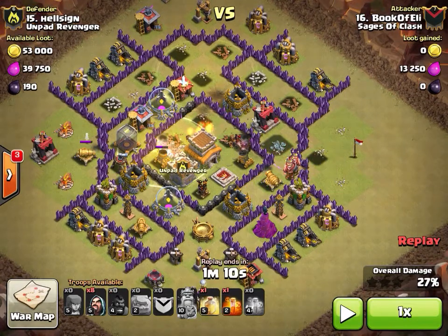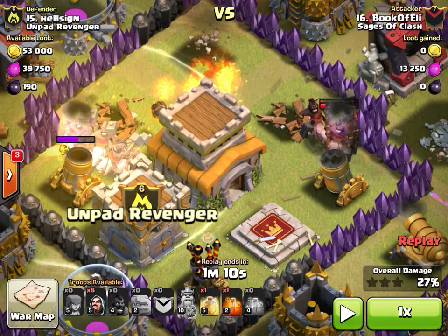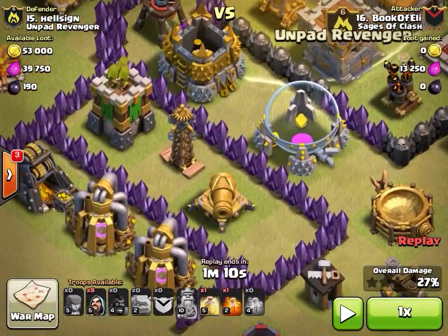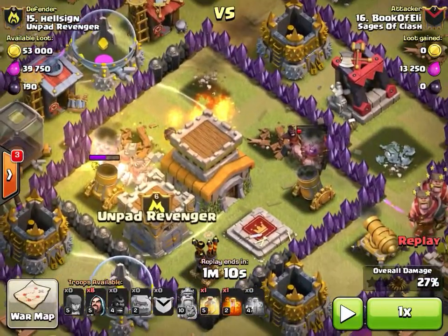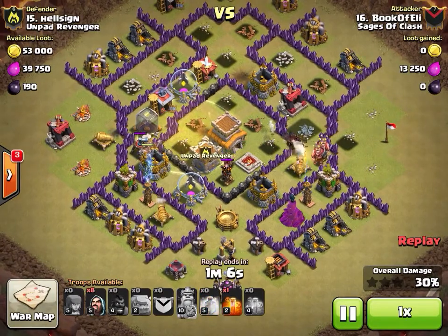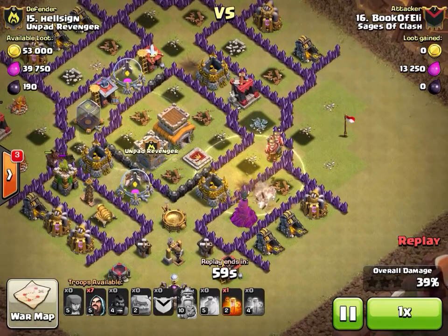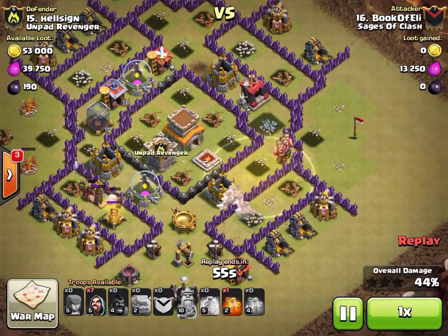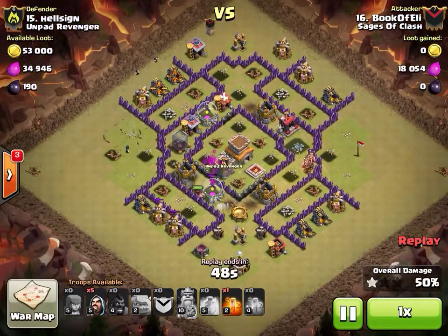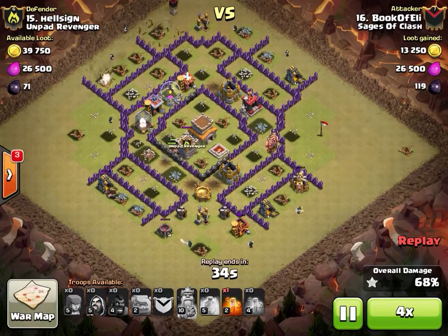The Dragon goes down relatively quickly. No Wall Breakers so the Golem has to bust through naturally. Hogs come in from the top with a two-finger drop - Clan Castle Hogs splitting evenly left and right. Hogs hit a single bomb but get healed up immediately. The Heal spells go down but really in this compartment there are only mortars and air defenses - nothing that really hurts Hogs. Those Heal spells would have been best saved for where there are point defenses. That section of Hogs dies out being targeted by point defenses. The Hogs path over a double bomb - luckily has four Hogs and seven Wizards in the bag for cleanup, but that extra unused Poison spell is a waste.